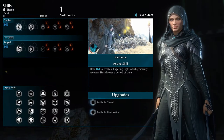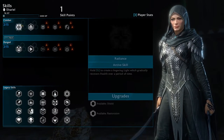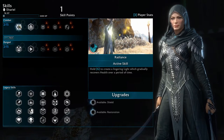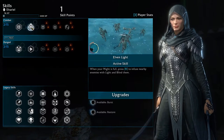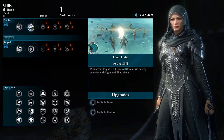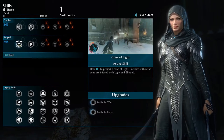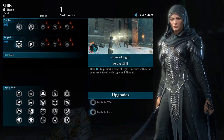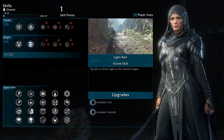We have a skill tree — now a very small skill tree compared to Talion's. Radiance: hold G to create lingering light, which gradually recovers health over time. Elven Light: when your might is full, press R to infuse an enemy with light and bind them — we have those unlocked. We also have Cone of Light: hold E to project a cone of light, blinding enemies within or infused with light. And Light Bolt: tap E to throw light at your target.